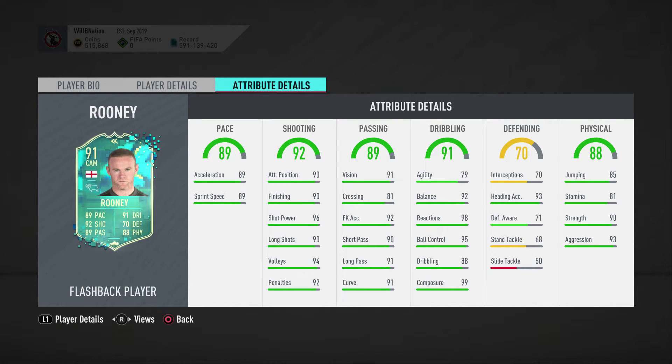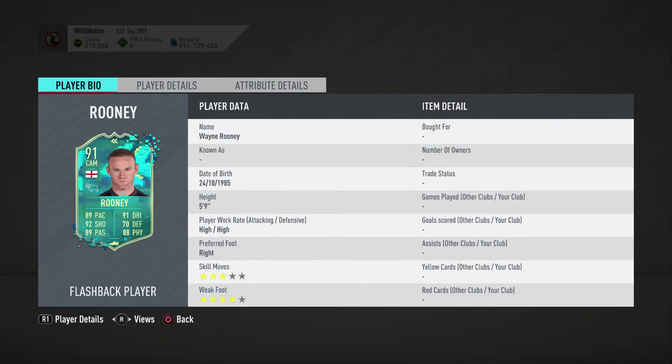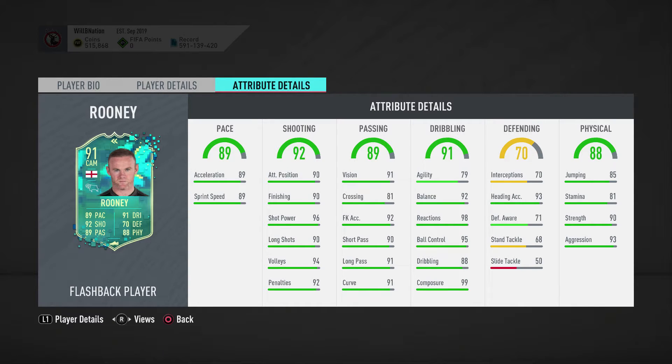Really good dribbling stats - reactions and composure are phenomenal. His agility is a little bit lower, but there are things you could do in terms of chem styles to boost that up. His defensive stats aren't really that interesting, but it's worth noting his energy of 93 is very very good. Physically he's got some very nice stats as well. The only problem is his stamina of 81 means, especially with his high-high work rates, he's going to tire out very quickly. Could be an exceptional super sub, or if you'd like, playing him from the start could work very well for a first half before you swap him out.